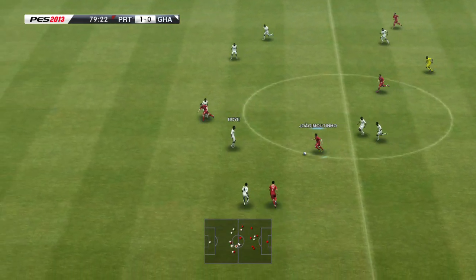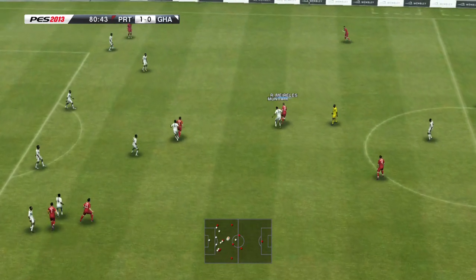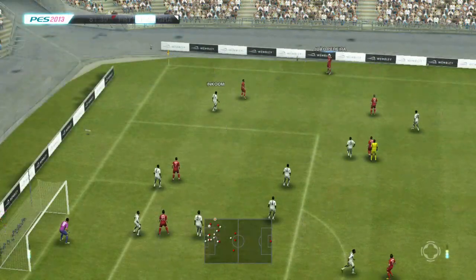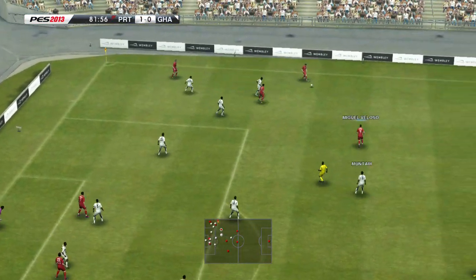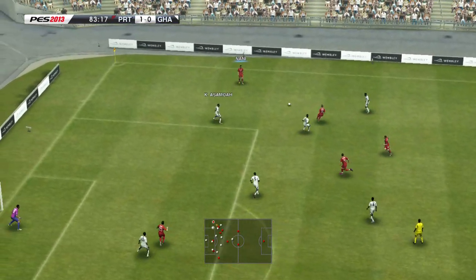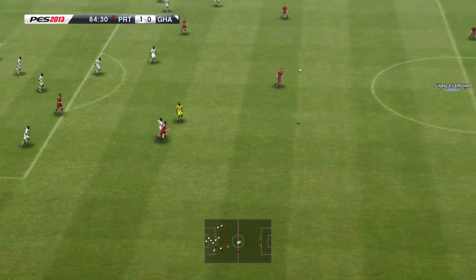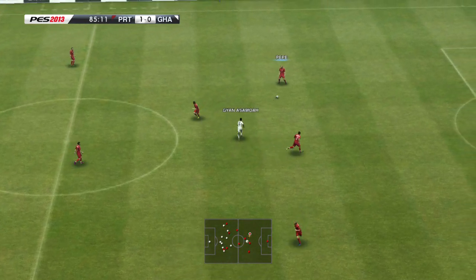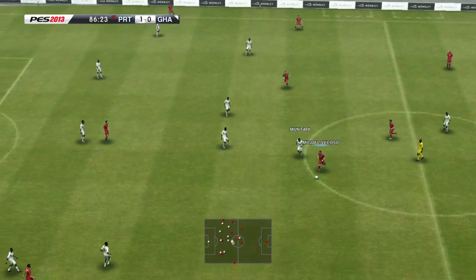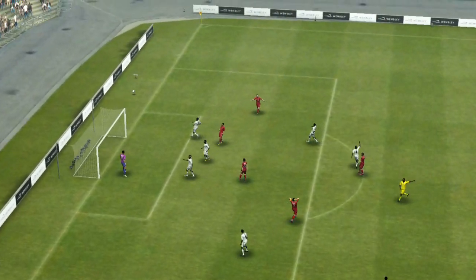Jao Moutinho on the ball — tries to slide it past the defence. Here's Miguel Veloso. Raul Morelis on the ball. Jao Pereira — good attacking pressure there. Throw-in in a decent area. Jao Moutinho. Here's Miguel Veloso — the ball is sent into the middle, it's cleared away. Here's Pepe. Raul Morenes. Jao Moutinho. Miguel Veloso on the ball — it's come through to him nicely. It's through. Cristiano Ronaldo — not on this occasion.